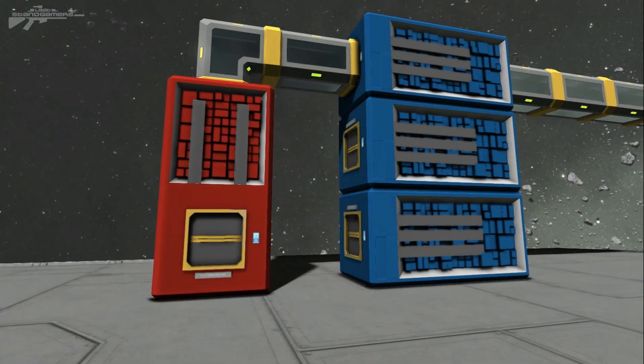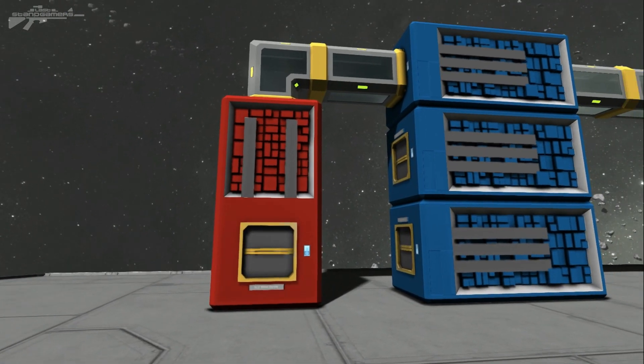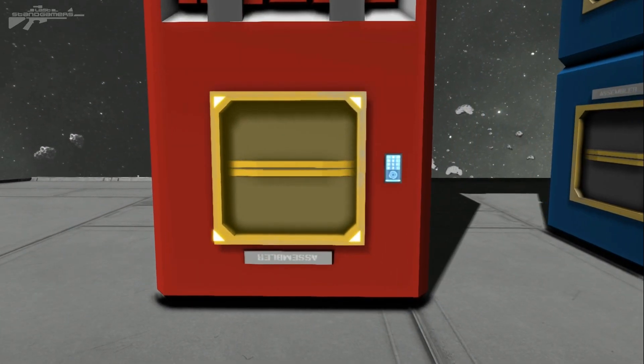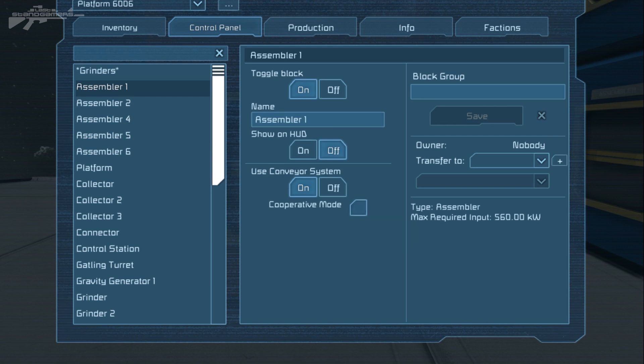Let's have a look at the assemblers. The assemblers have a new feature called cooperative mode, which allows a main assembler to split the load and split production between a number of assemblers, speeding up production. To set it up, press K and go to the control panel. You can select the assemblers you want and tick cooperative mode — those will become secondary assemblers, and everything produced in the unticked ones will be split among the ticked ones.